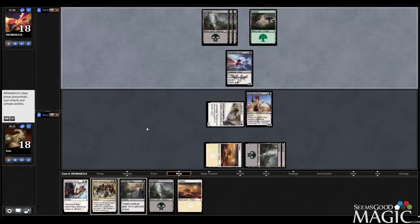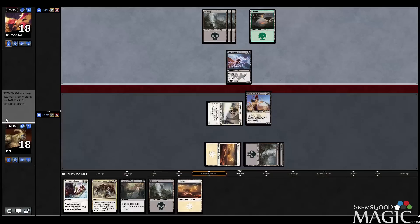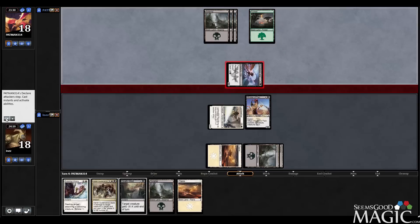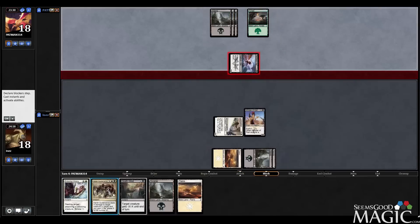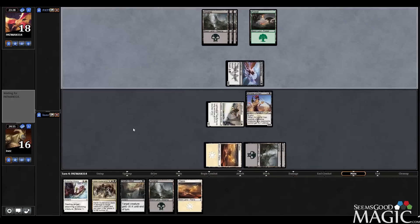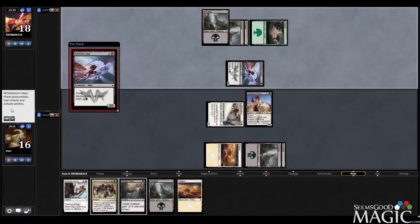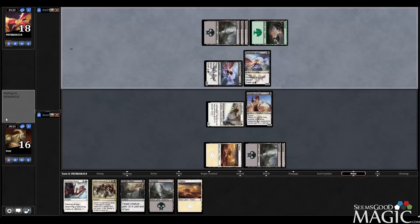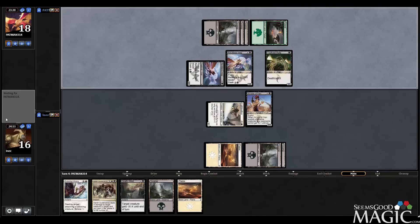Deathwind and Harsh Sustenance — definitely. The question is, do I want to bust Harsh Sustenance early, or do I want to try and save it for the face? Because it is one of those rare removal spells that can hit your opponent right in their face. Let's see if we can kill something with Deathwind here. Just Reckless Imp beatdown — shouldn't be too big of an issue.